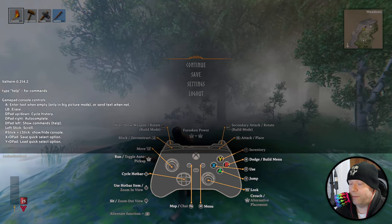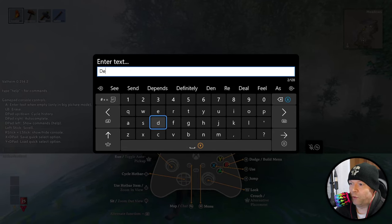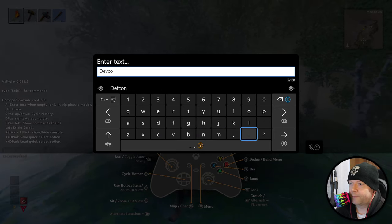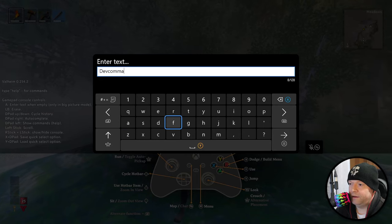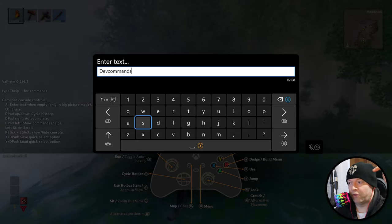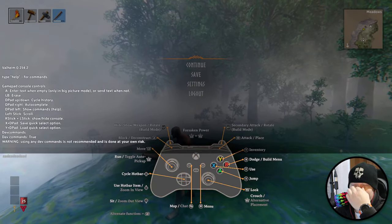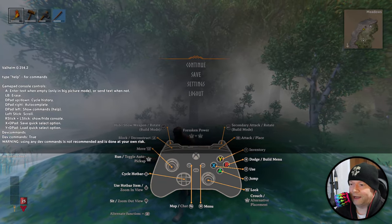You're going to bring up the console command window. Push A on your controller and type the word 'devcommands' — all one word — into the field. That word will also be in the description box in case you didn't properly hear me. Push the options button again, as prompted at the bottom right. In the unlikely event that it doesn't say 'Warning: using dev commands not recommended,' just go ahead and do it again.